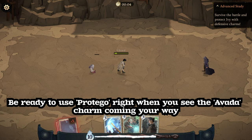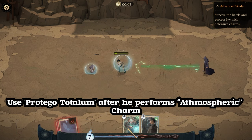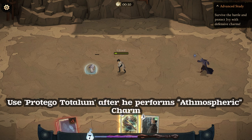Right when you see the Avada charm coming your way, use Protego Totalum after he performs the atmospheric charm.